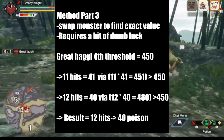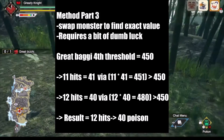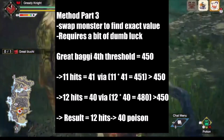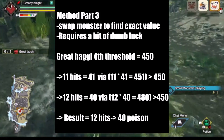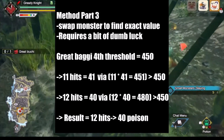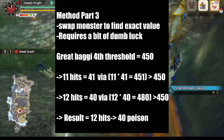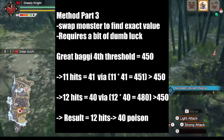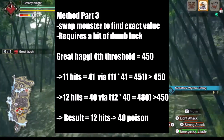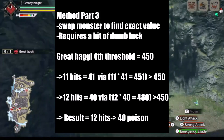We hit Great Azuchi's final threshold without finding the exact value. The solution is to change monsters and repeat the test. There is no guarantee that this new monster will find the value, but at least one monster on the roster will help you find it. If we were to use Great Baggi, you would have to go as deep as the 4th poison proc at 450 to find the final poison value. It would take 12 hits if it were 40 poison and 11 if it were 41. Based on the known values, it should take 12 hits, meaning that the final value is 40.